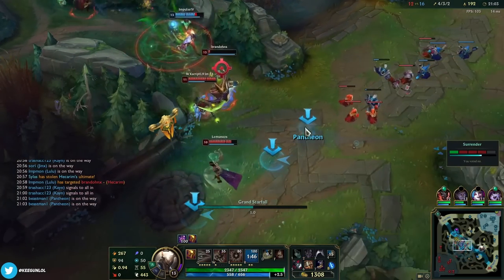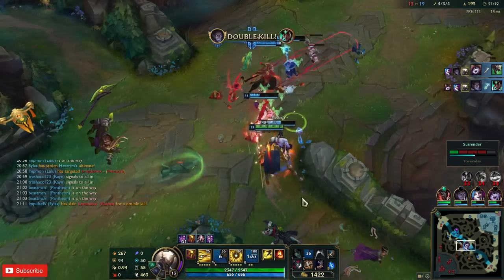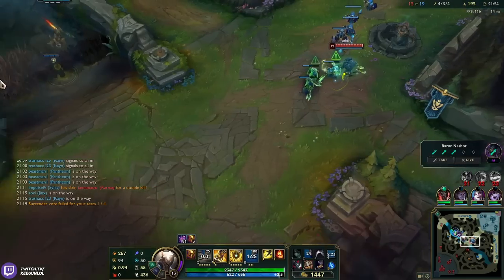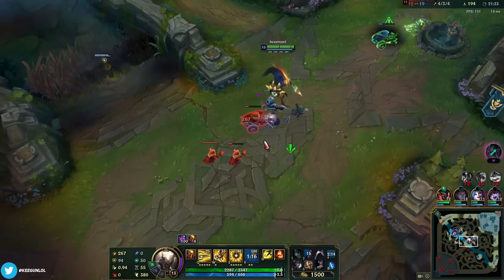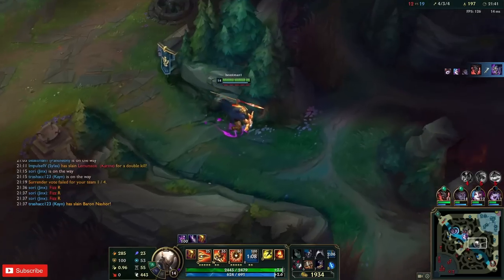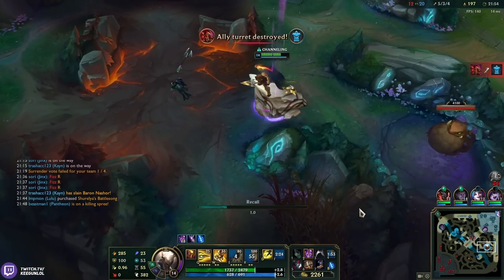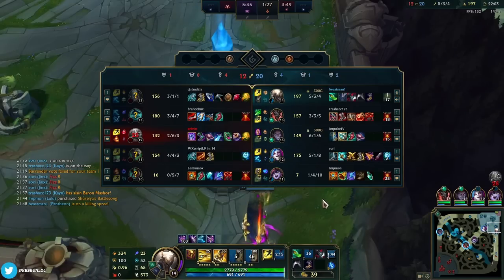Looks like he's fighting. Here we go — I missed, but you got it though. I don't want to steal that. I was going to flash Q but we're okay — I get to save my flash. We should be able to get there. Trin's bot. He might even be able to chase him, actually. Free kill. This guy has bot. We got Shojin!